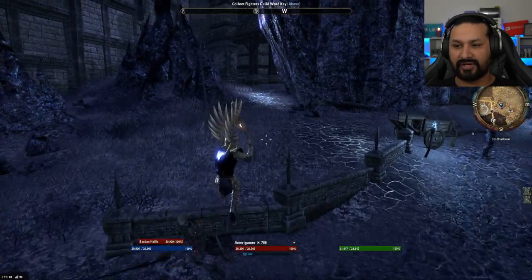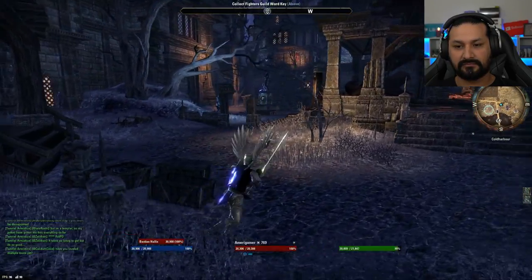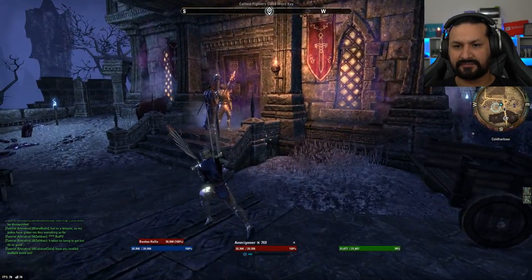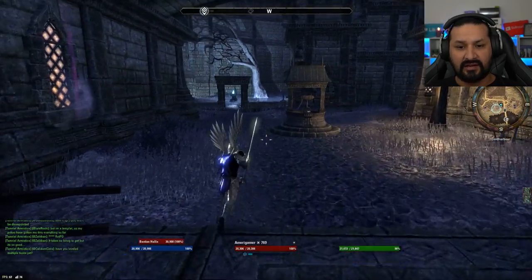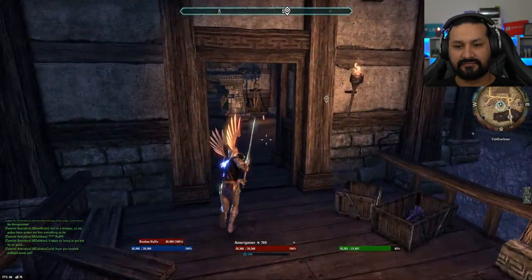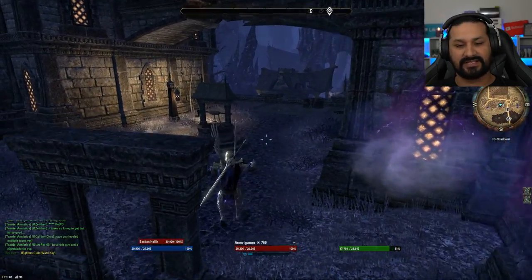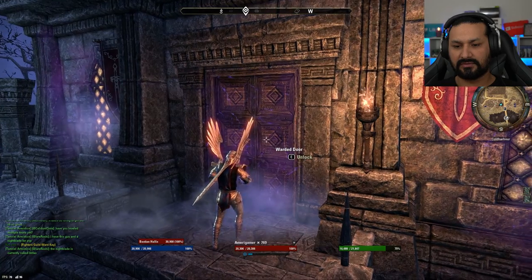Collect Fighters Guild ward key. Why do I get the feeling we're being used and set up here? Found the Fighters Guild — I definitely can't get in yet because of those wards, so I have to find the key, which is literally in the house right behind them apparently. Deactivate — that was a little bit too easy. Really easy.